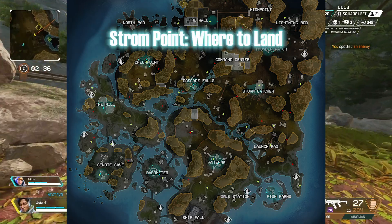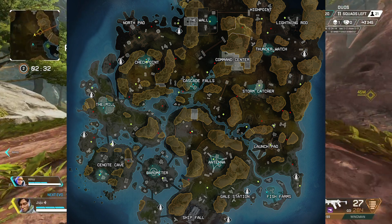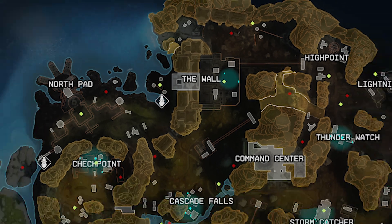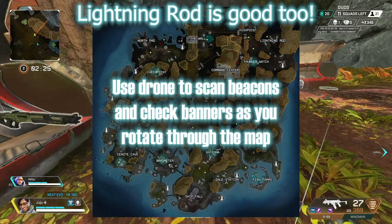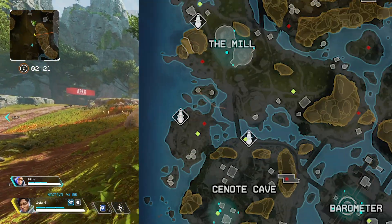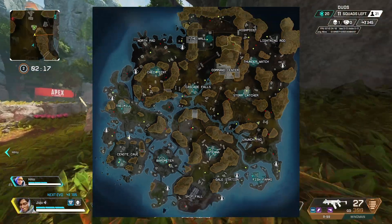For Storm Point, if you want to land uncontested with good loot, I recommend Shipfall and also checking out the Wall. The Wall can get a little hot, but for the most part it'll be just you and one other squad, so you can win fast and get early kill points. Cave and the Mill are also really good POIs, but you'll probably be contested and have to fight off drop.